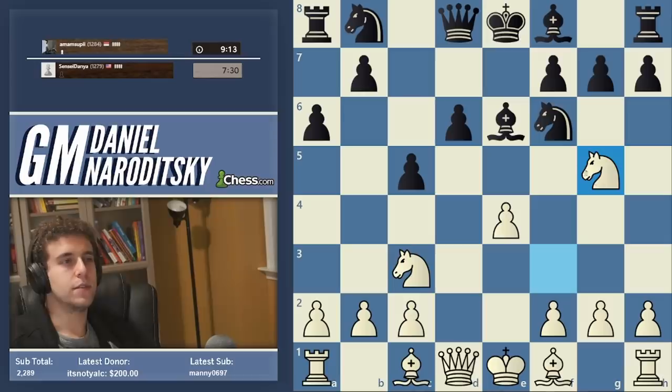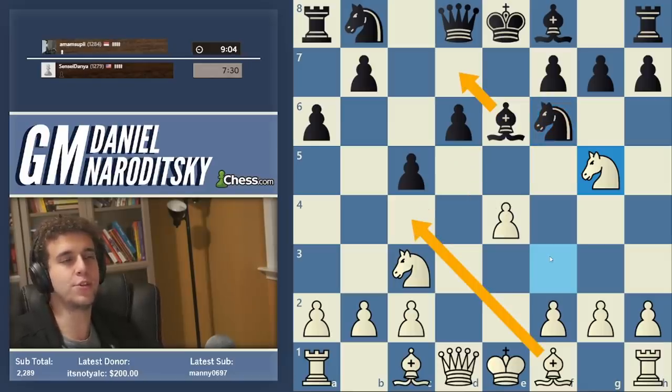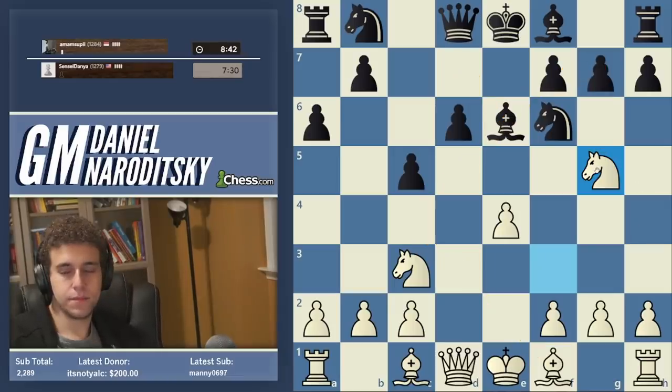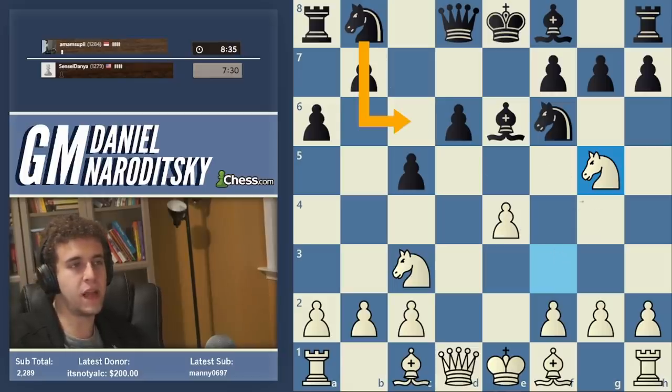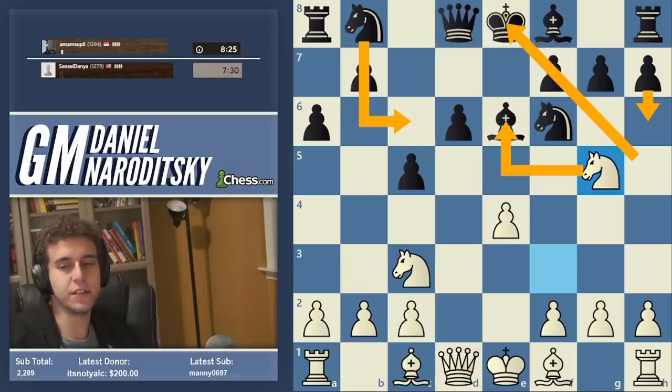We want to take the bishop on e6, and at the end get the bishop out to c4 and hit him on that e6 pawn. If the bishop moves away, bishop c4 is going to be totally crushing — that threat against f7 is incredibly nasty. Knight g5 might not be the best, and if I were playing Black here I would simply develop with knight c6. I wouldn't go h6 because we want to take the bishop anyway, and it also weakens this diagonal.